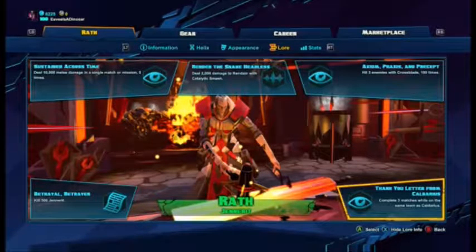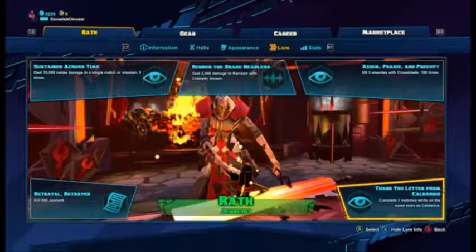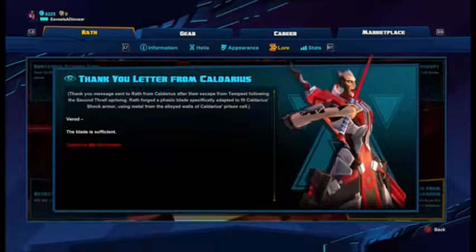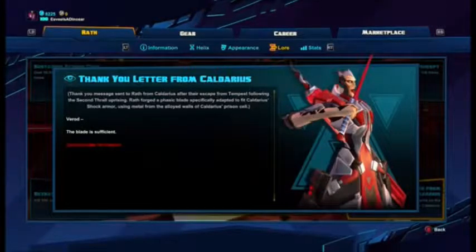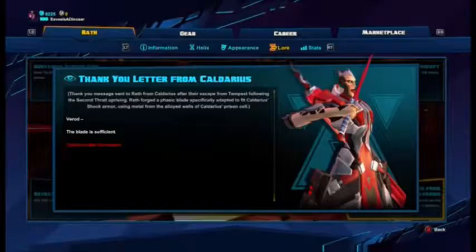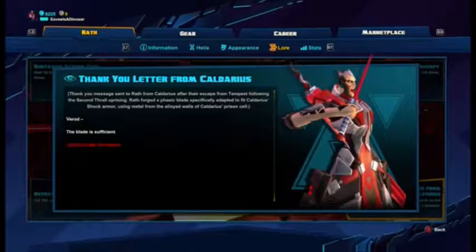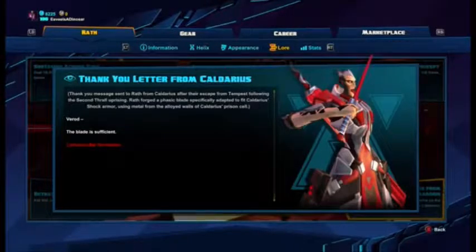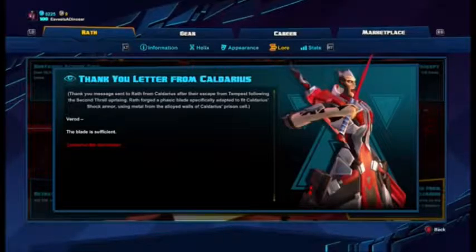The fourth lore challenge, Thank You Letter from Calderus, requires completing three matches on the same team as Calderus. The lore is a message from Calderus to Wrath following their escape from Tempest after the Second Thrall Uprising. Wrath forged a phasic blade specially adapted to fit Calderus's shock armor, using metal from the alloyed walls of Calderus's prison cell. Calderus's response: 'Varod, the blade is sufficient. — Calderus, The Comician.'